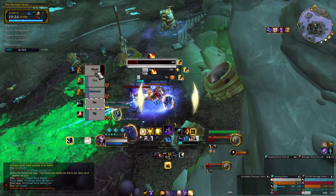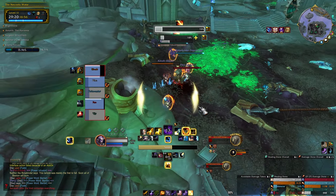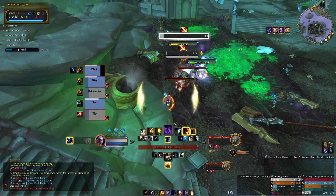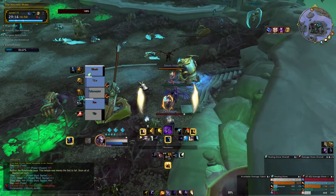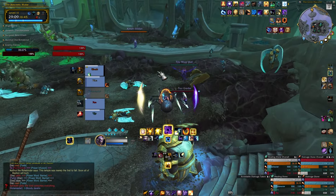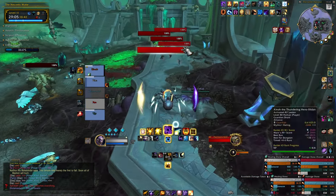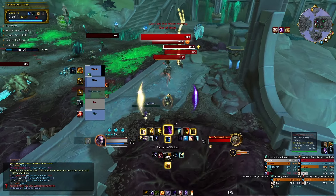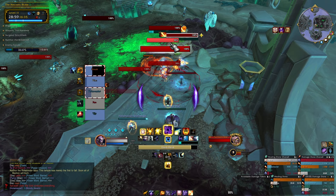I was not ready for the second Gatekeeper attack and we almost had some deaths there, but thankfully we got through it with a Rapture. There's a Pain Suppression on the tank just to help the opener. Looking at cooldowns between pulls: I have Rift, Void Wreath, and PI. Barrier would have been great for pull one but it's still great for pull two - there is high spike damage here.